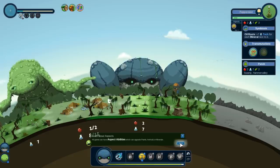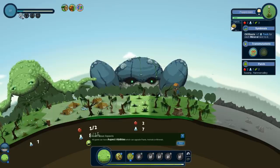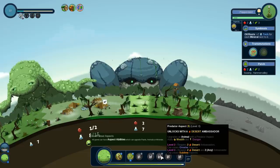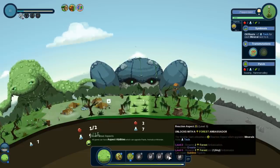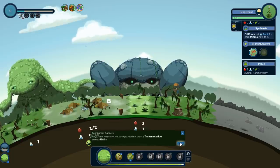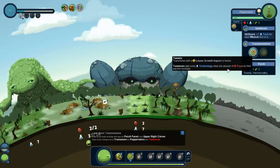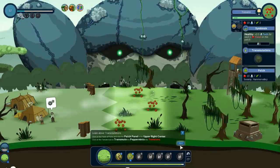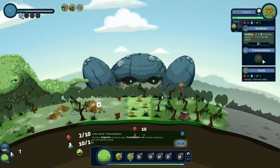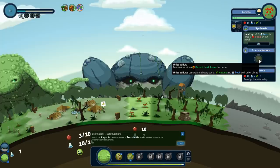All giants have aspect abilities which can upgrade plants, animals, or minerals. This guy would have the toxic aspect which would give the plants the toxic ability instead of the lesser growth ability. He also has the predator aspect which would no doubt turn the animals into predators instead of herd animals. And the reaction aspect which I think would make like chemicals out of our minerals instead. But you sense there is more — an aspect that you place has transmuted the herbs. Now we shall transmute them into tomatoes! Aspects can be used to transmute animals and plants into more powerful variants. From here, the tomatoes could even end up becoming white willow, which you can create a mangrove of natura and tech with other plants with.